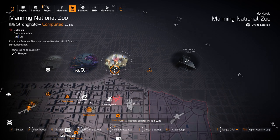Shotguns at Manning National Zoo — if you need the new MOP that gives you 10% armor on kill, the Sweet Dreams exotic shotgun, or another shotgun like the Marine Super 90 or Custom M870. Either way on the MOP I would roll Close and Personal as the talent on it.